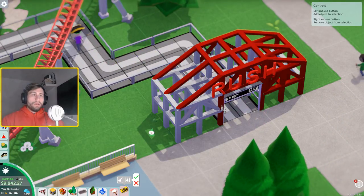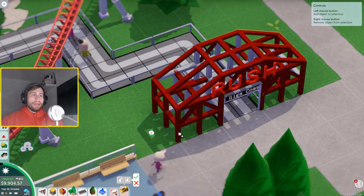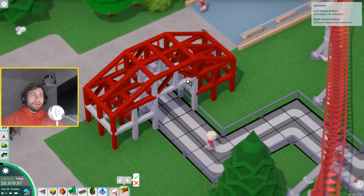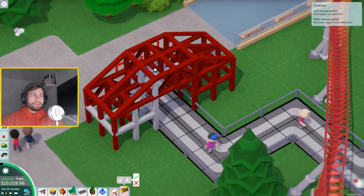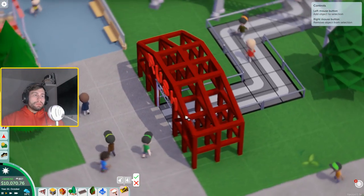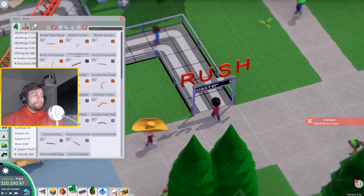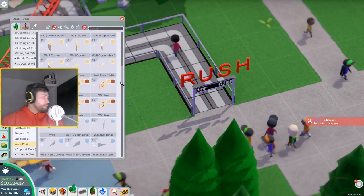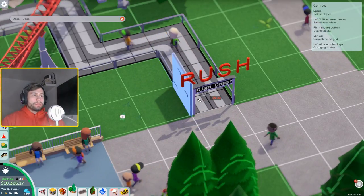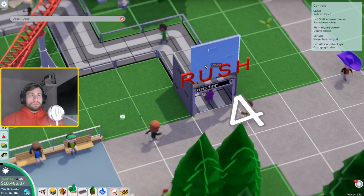Hopefully you guys can catch up — if not, let me know in the comments. We might just round off the entire park in an upcoming episode so you can see everything that's happened. The time-lapse of decorating the coaster just took so long, which is basically why we've spent so much time on this. Right now I just want to build a little tower here that tells us this is where Rush is located.